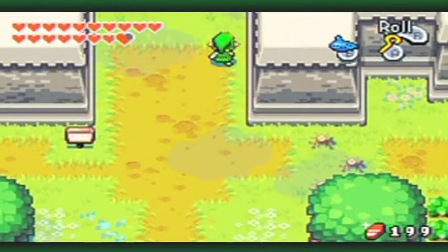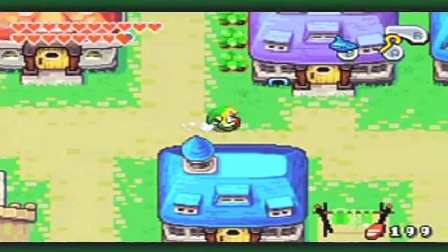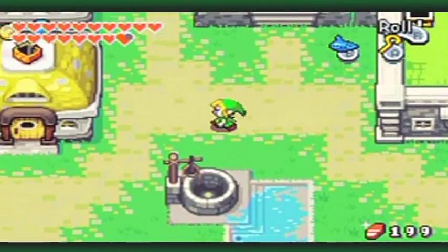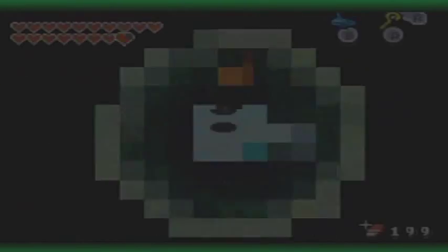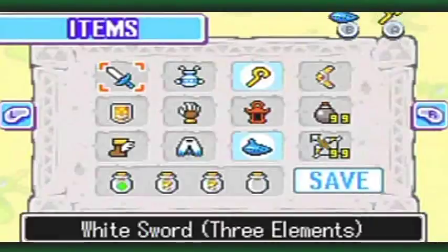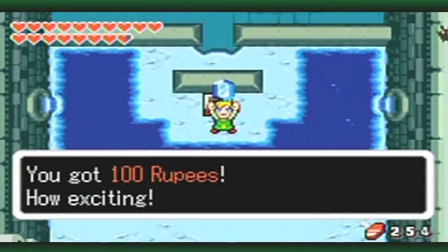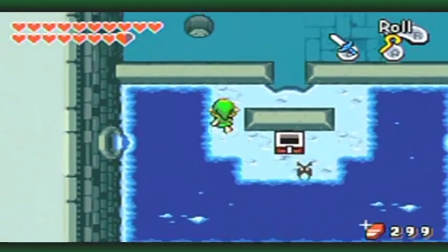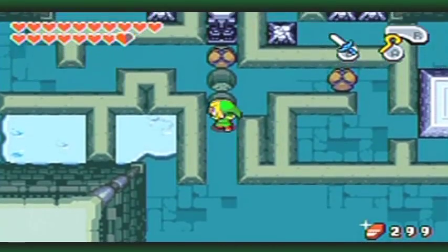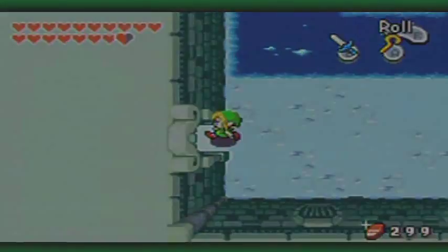Now, this is what I think is going to trigger the kinstone fusion to appear. Remember, I pushed a boulder into a hole and there were two other boulders to push into holes in an underground area of Hyrule Town. Well, let's finish that little side quest now and see if that ends up leading to the kinstone fusion. You'll see why when I finish it off. So let's pop that in there.